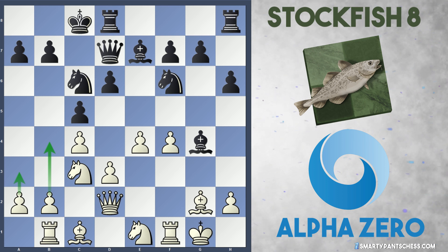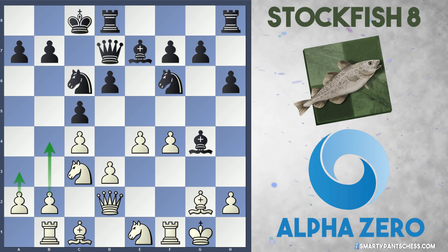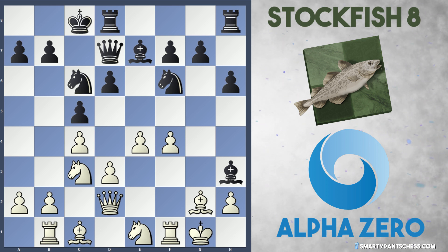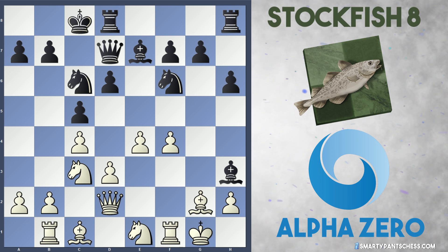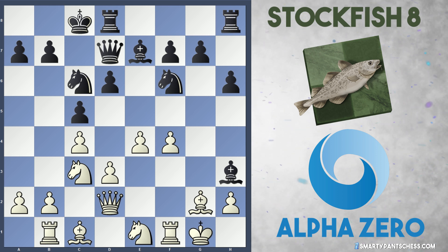AlphaZero gets on with their traditional attack in the English — they play Rb1, preparing the move A3 and then B4. Stockfish counters this with Bishop to H3, hitting the Bishop on G2 and preparing a King's side attack. But I just want to mention I really like AlphaZero's play right now — just take note of how they defend this position and nullify black's attack.